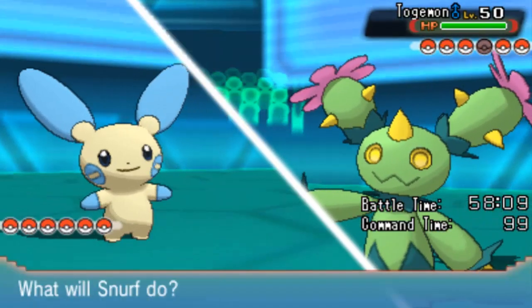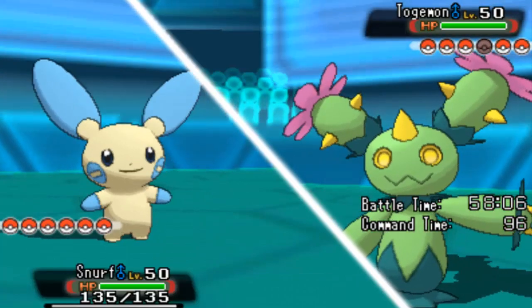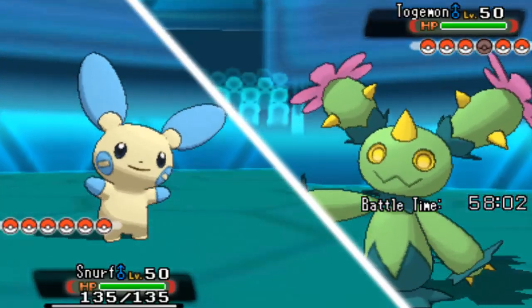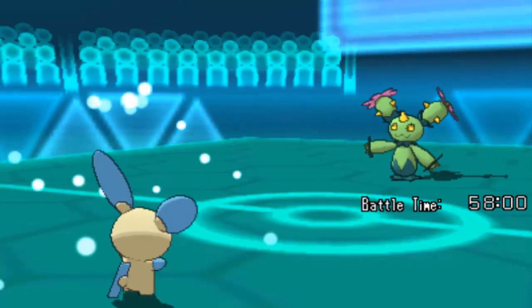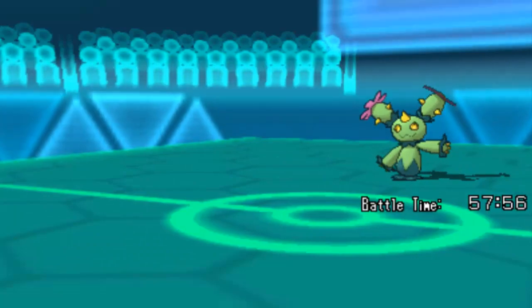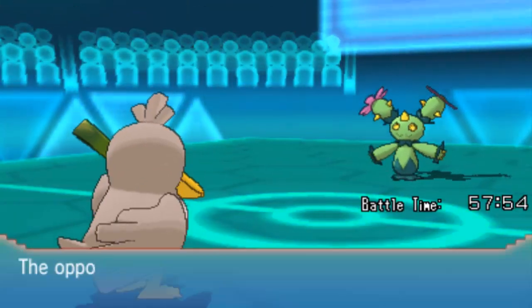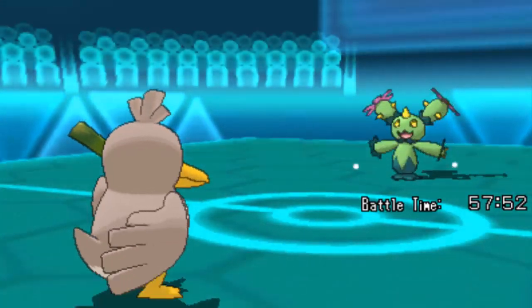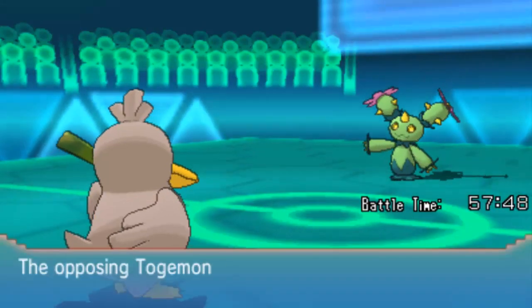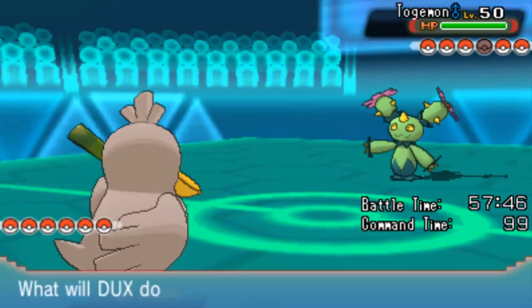Okay, it's Maractus. I'm Scarfed into Grass Knot so I'm not going to be able to do anything to this thing. I've got Farfetch'd - that'll work against Maractus, it's a Grass type. Let's swap in Farfetch'd. Let's see what I'm going to do. Oh shit, it's got Cotton Guard. Cotton Guard just makes it incredibly bulky. I'm not even going to be able to get through this thing now.